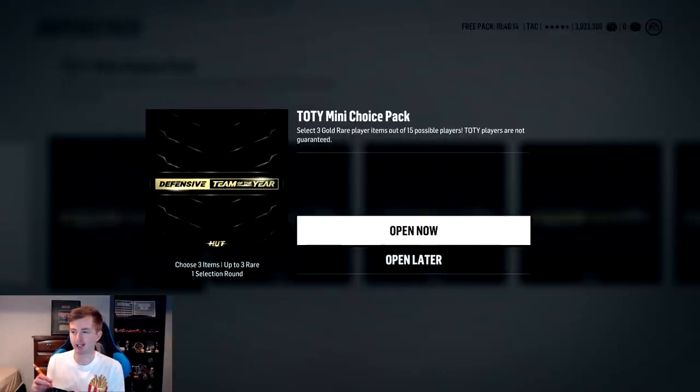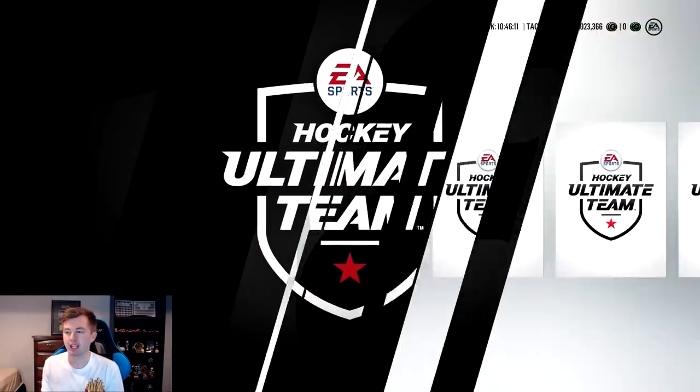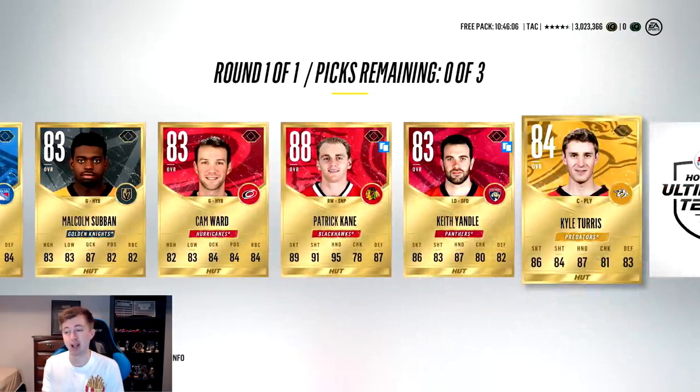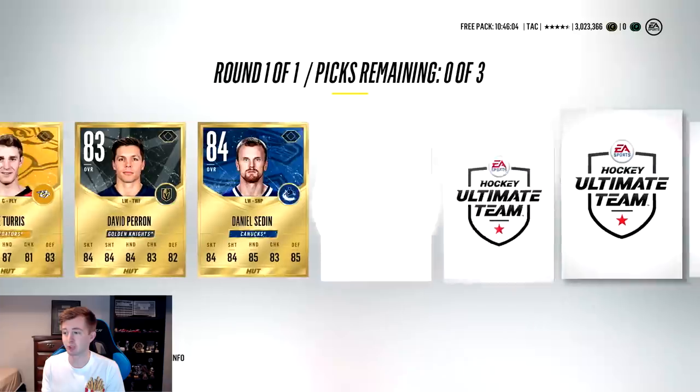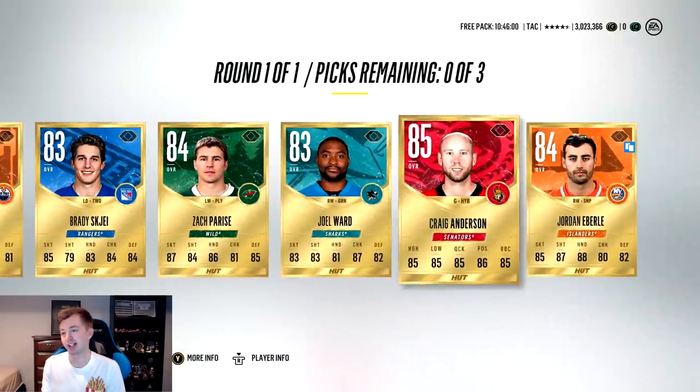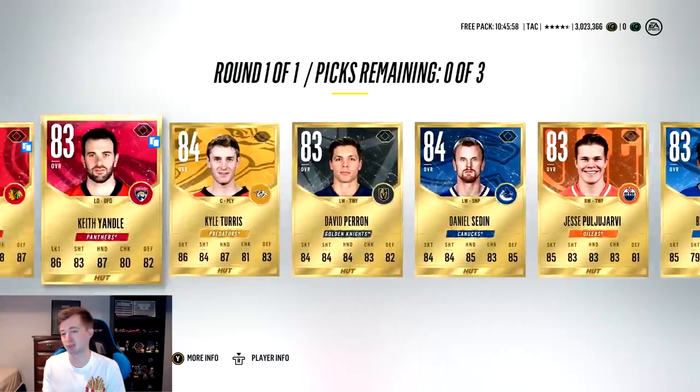Next up is a mini choice pack. This is I think 15 players and we get to choose three of them. We get Patrick Kane - he's a base Patrick Kane but still we'll take it. Basically Patrick Kane and it doesn't matter for the other two.